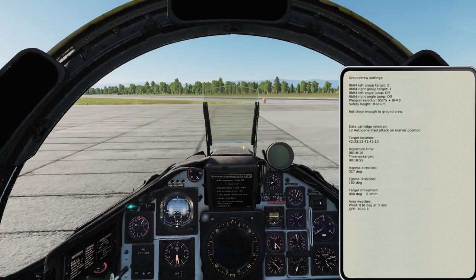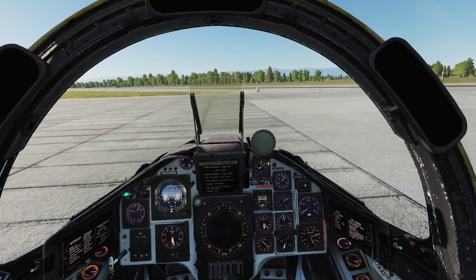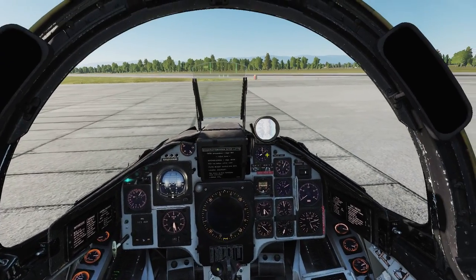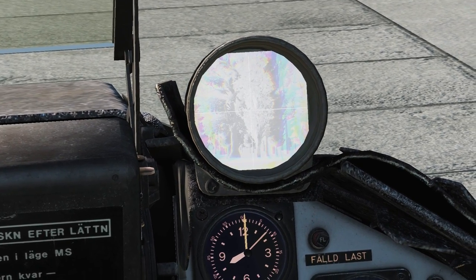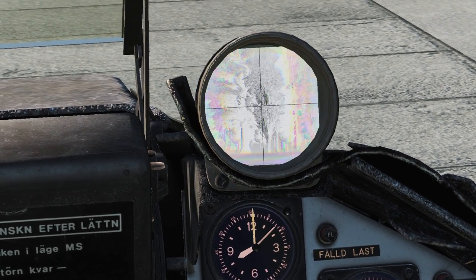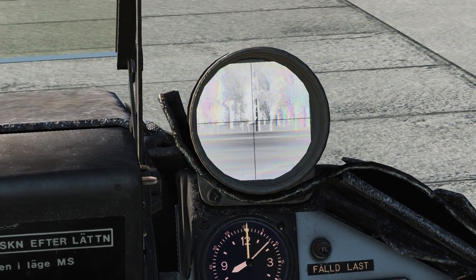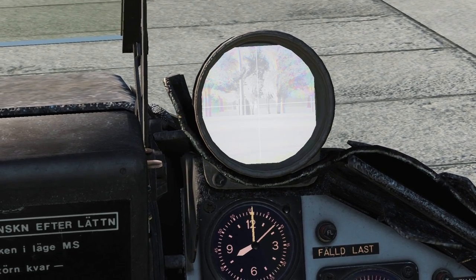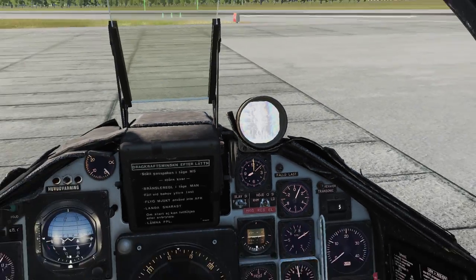But first, we're going to look at the EP13 sight which now has contrast controls — we'll take a quick look here on the ground. We have some Mavericks loaded. You can use the radar button to invert the image, which is extremely useful to quickly confirm what you're seeing. We'll see that better when we're in the sky.